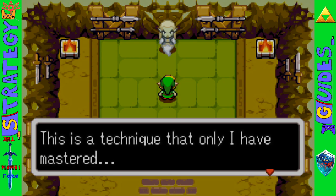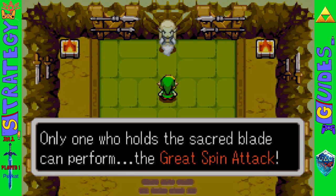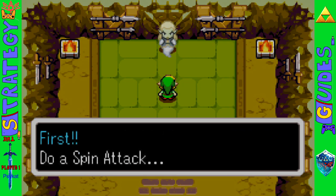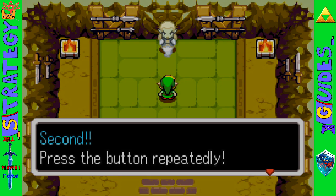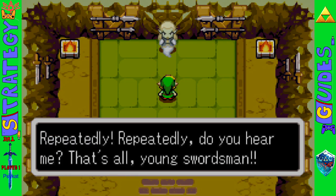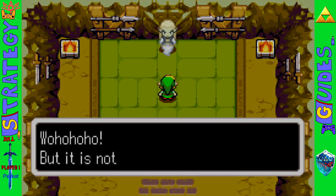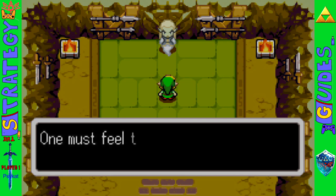It's a technique only he has mastered. First, do a spin attack. Then press the button repeatedly — repeatedly, do you hear me? That's all, young swordsmen. And then of course he's going to demonstrate it.